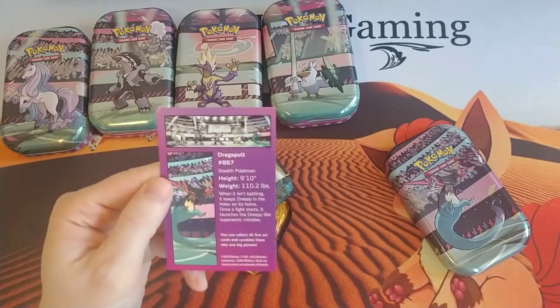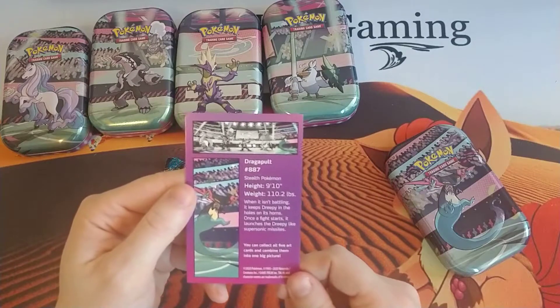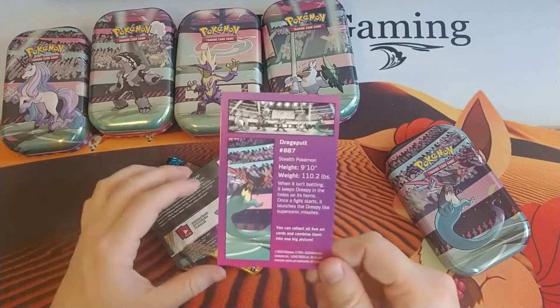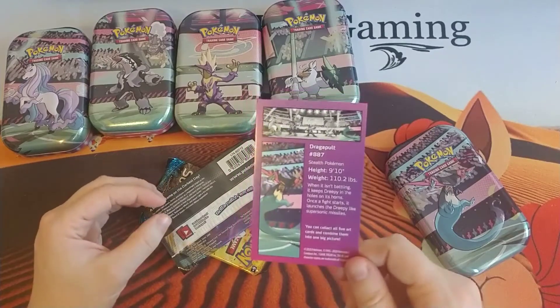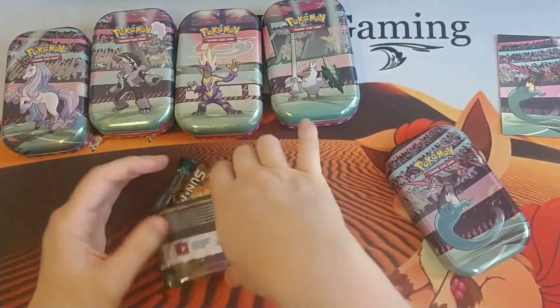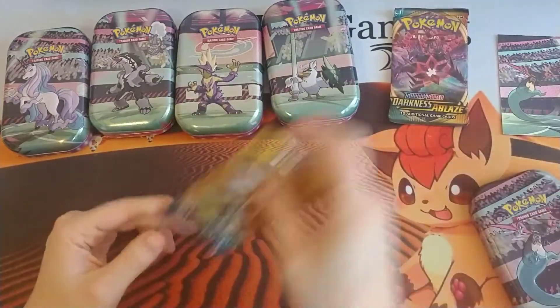Pokemon number 887, the Stealth Pokemon. When it isn't battling it keeps Dreepy in the holes on its horns; once the fight starts it launches the Dreepy like supersonic missiles. Poor Dreepies — they're the baby forms, they're supposed to protect them. All right, well we have Darkness Ablaze and a Sun and Moon pack.